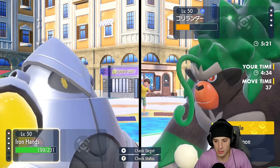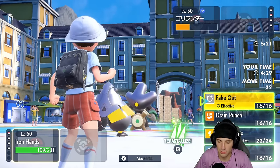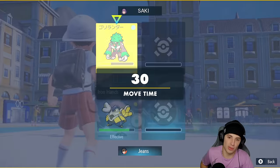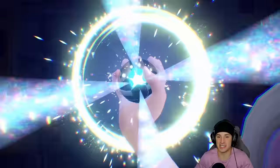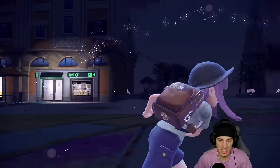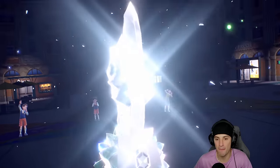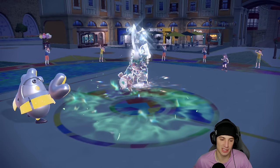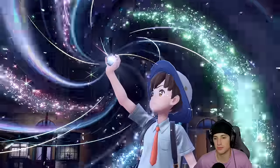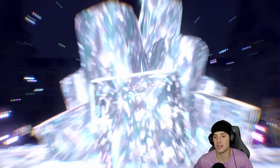We could have taken out Rillaboom with no problem but everything works out. It turns into a 1v1. I was hesitant to Terastalize because if Bleakwind Storm came in I'd take big damage with Ogre Pon, but everything's working out. I still have Tera here — might as well Grass Tera. I could just Fake Out and that's exactly what I'll do.